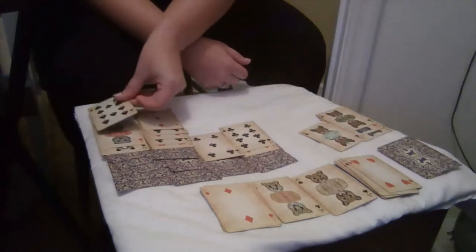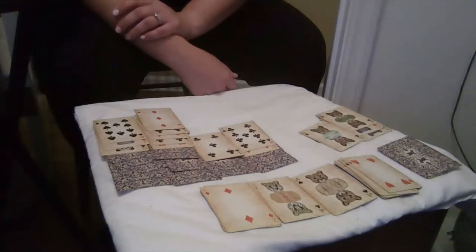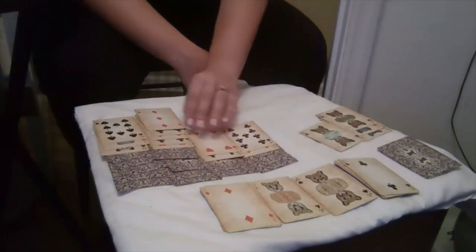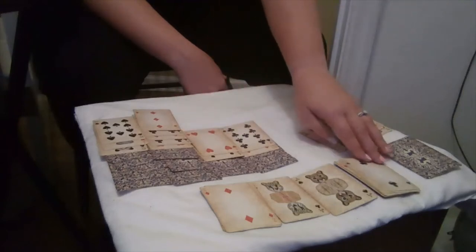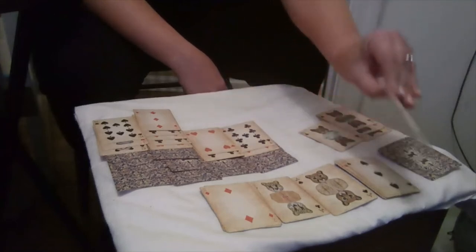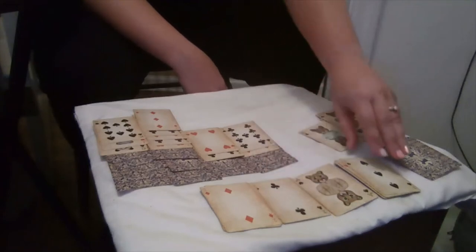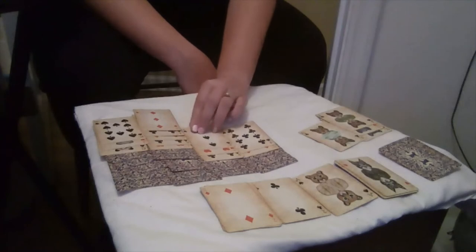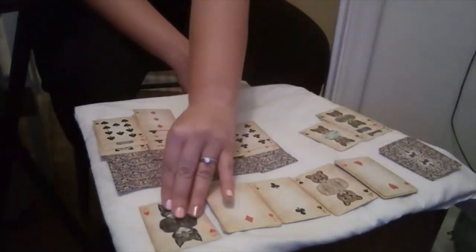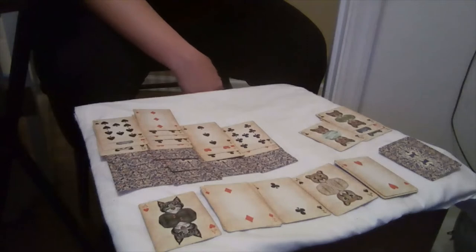I'm going to move that under the jack of hearts, and then I'm going to move the six of hearts underneath the five of clubs, because I know I have a three of spades. I can use a pair on this, so I'm going to move the two of clubs to the nine of clubs, and then I'm going to move the three of spades under the four of hearts. I swear I shuffled these cards a bunch.